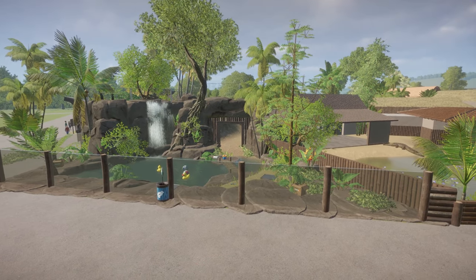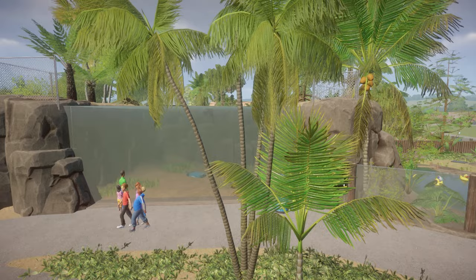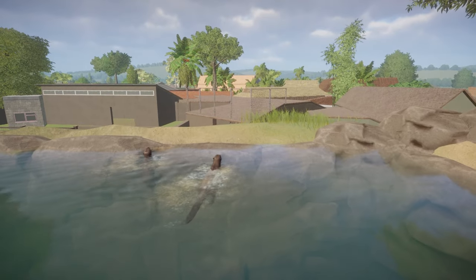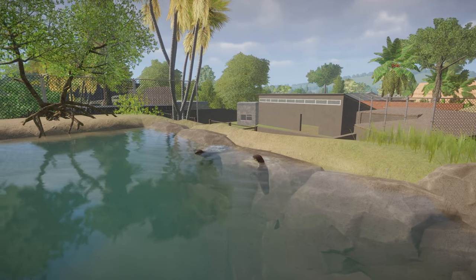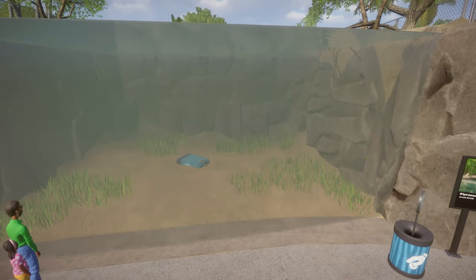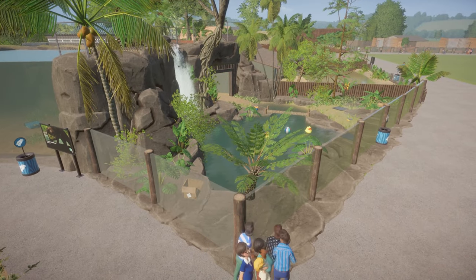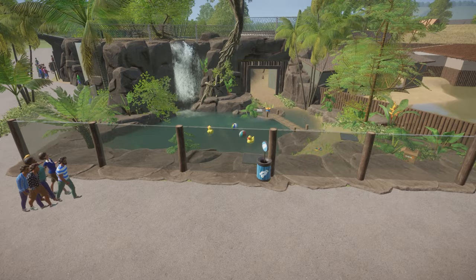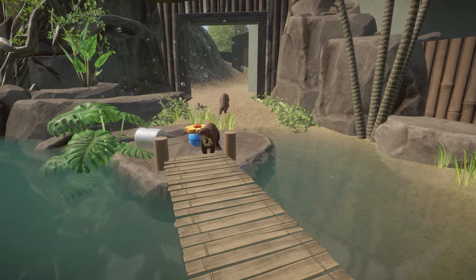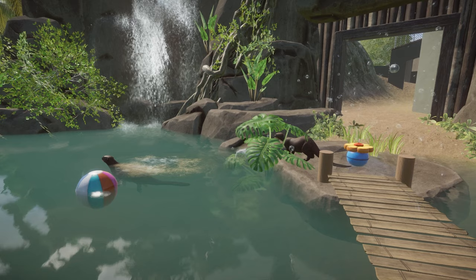Let's take a look at the finished habitat. Giant otters are in and I am much happier with this space than some of the previous habitats. When I think of tropical South America environments, this is more what I had in mind. The otters really love the space — we've got the deep diving pool here, and they were deep diving before, but when I came to record it they're just having a bit of a float. This pool is just big enough to fulfill their deep diving needs, and I even managed to squeeze in a fish feeder.